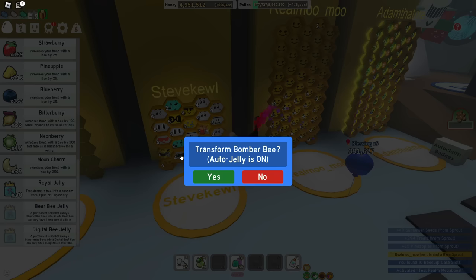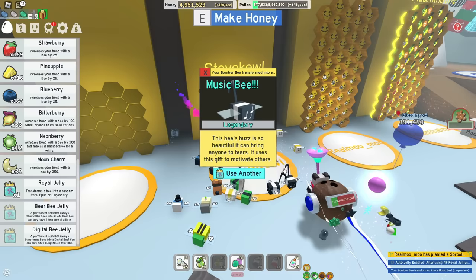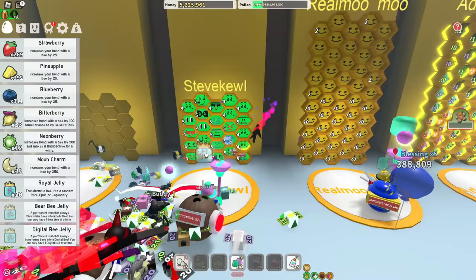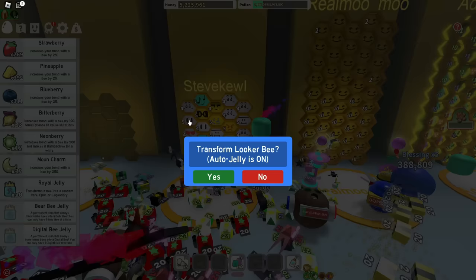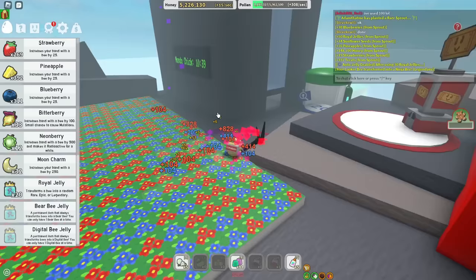I got another small fortune of royal jelly. Please do not scam me — give me a new legendary. Not a music, I already have that! Literally wasted every single jelly I have. Alright, three times the charm — maybe this bee is just unlucky. Let me use this liquor bee. Yes! New bee type — I'm so happy. I can use the red cannon now. Yes!